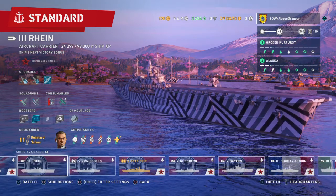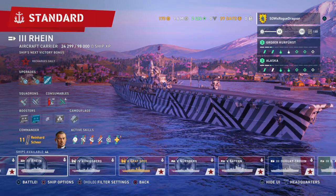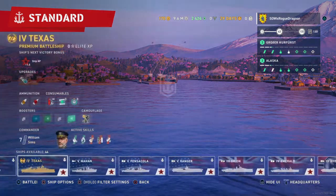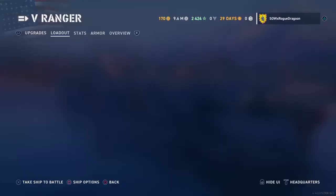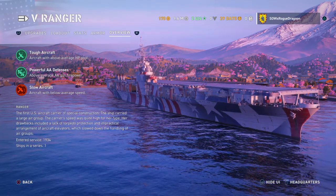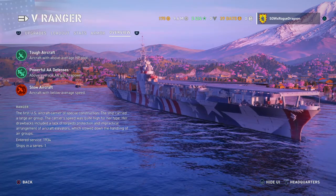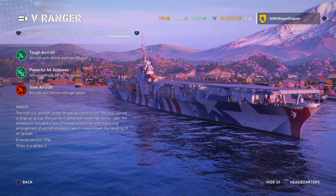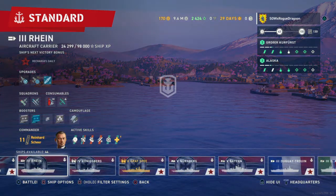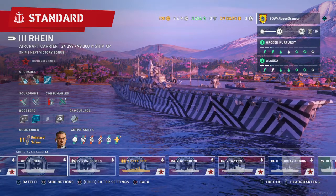What I'm working on now is upgrading the carrier line. I'm already up to tier 5 on the American carrier, and I'm trying to get up to tier 5 on the German carrier. The American carrier has tough aircraft with above average HP, but they're also slow. They also have high explosive bombs for the dive bombers, which means the dive bombers can easily set enemy ships on fire.